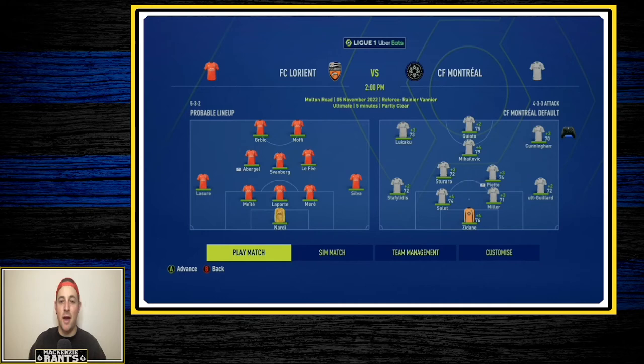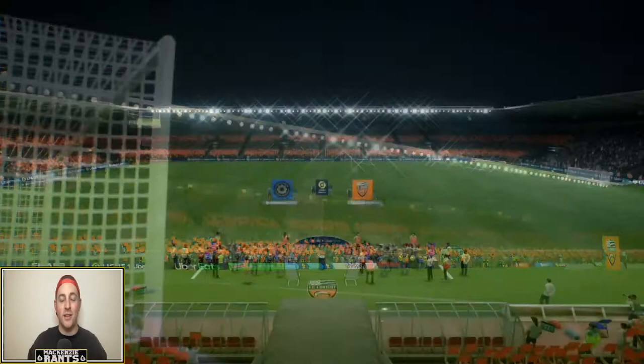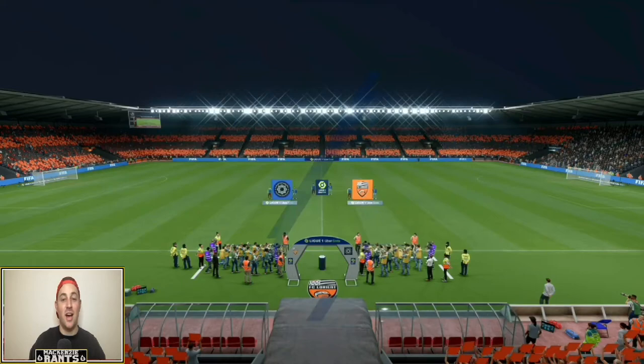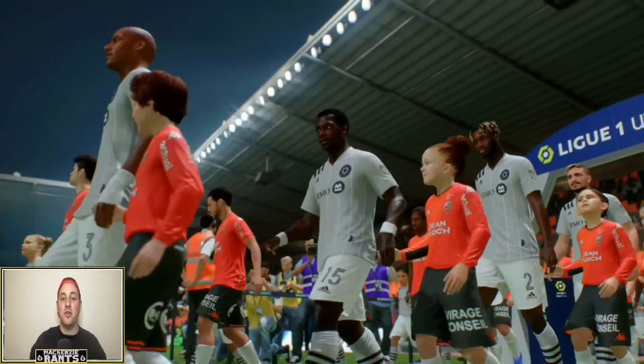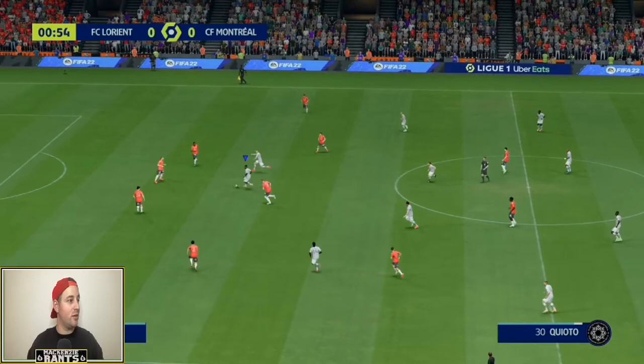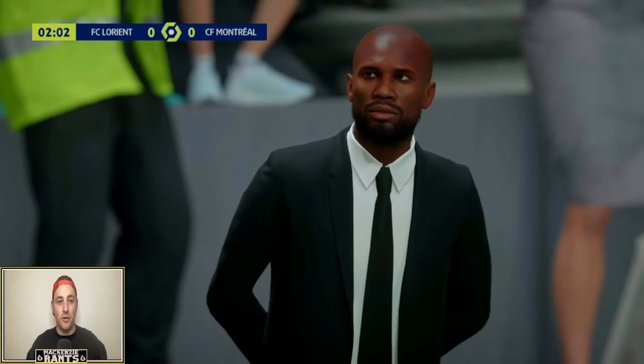Here at the FC Lorient game, we've made a couple of changes — Lukaku and Cunningham are both gonna start after coming on as subs last game, and Kyoto will be fit to lead the line up front. The season's sim luck has continued to be unsettled with more draws — we've won one and lost one since the Lille win. Lorient are three points ahead of us, so another win here would be huge. Kyoto almost had us off to a flying start two minutes in — just fingertips from the keeper.